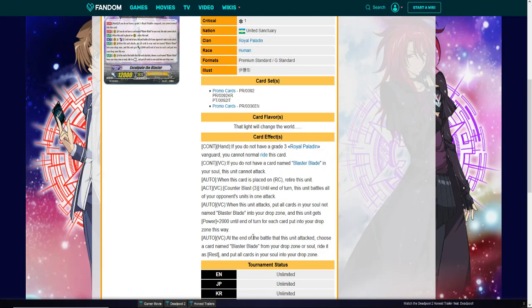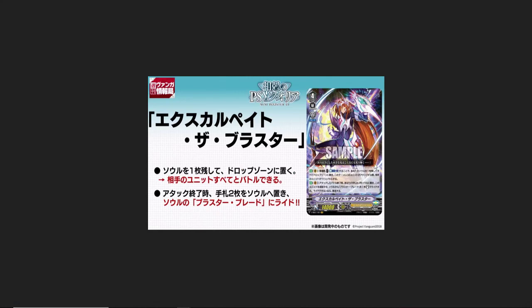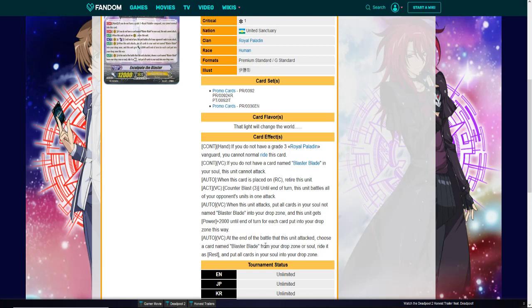When this card is placed on rear, retire this unit — so it can only go to vanguard. Here's where its skills get similar: counter blast three, until end of turn this unit battles all your opponent's units in one attack. When this unit attacks, put all cards in your soul not named Blaster Blade into your drop zone, and this unit gets 2k power for each card put into the drop zone. At end of battle, choose one Blaster Blade from your drop zone or soul, ride it as rest, and put all cards in your soul into the drop zone.